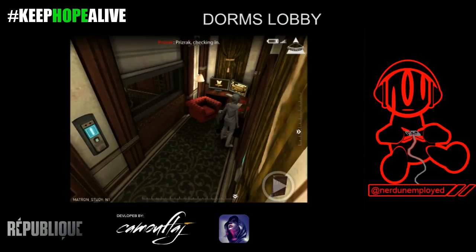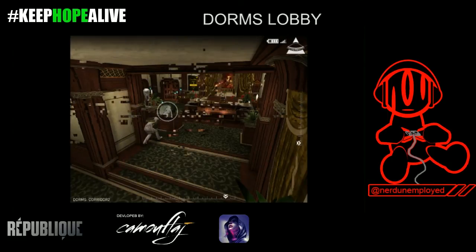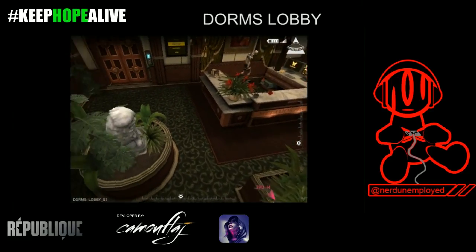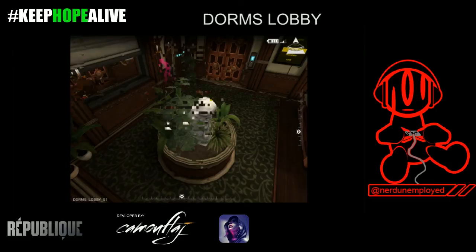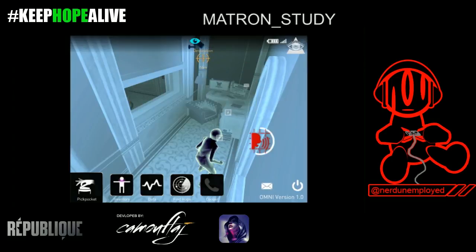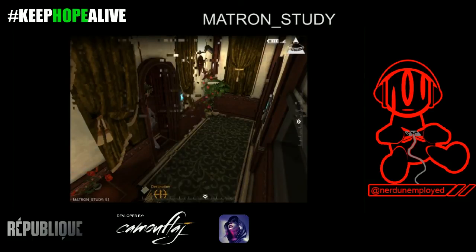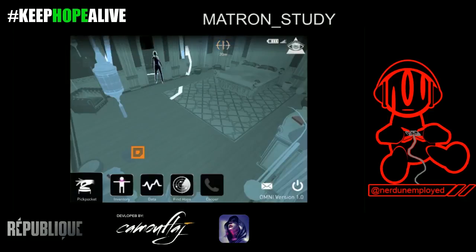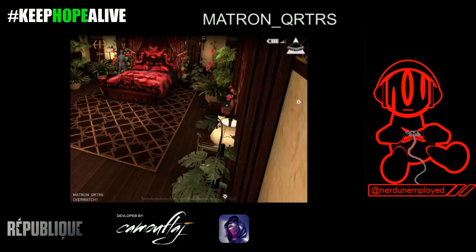We're going to go back to the dorm's lobby because this is after you do New Game Plus. At the end of that last clip there's another locked door. When you beat the game, after the credits, you have the ability — you'll see in the menu the play symbol with a plus after it. Basically, this just lets you go through the game again and pick up anything you might have missed to 100% it. This is one of the areas you can go to after you get the voice recognition ability. This is the matron's quarters — this is where she stays and lives — and in here is where you will find the very final Zager tape. It's right over there to the right on top of that dresser. That's where it is, and that is the very last tape in the game.